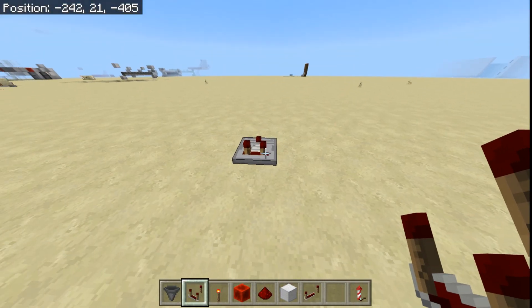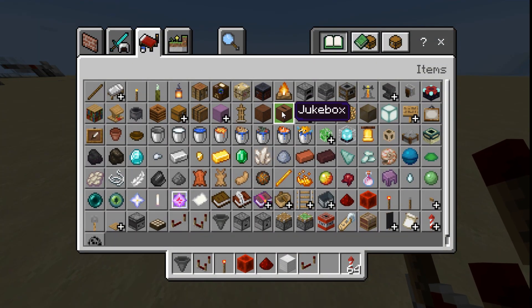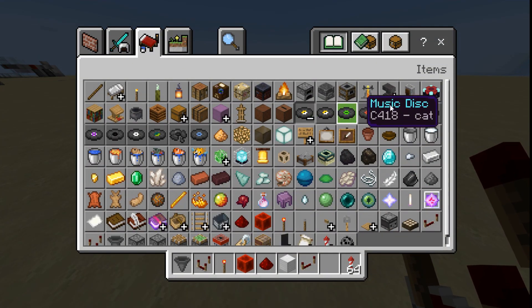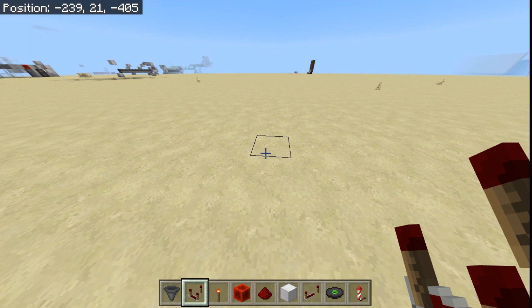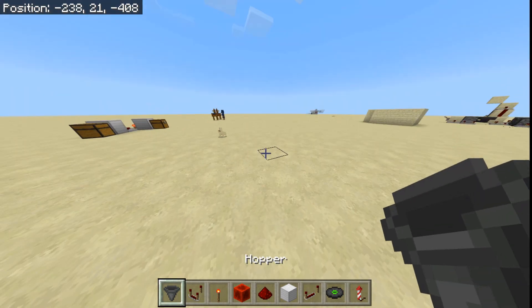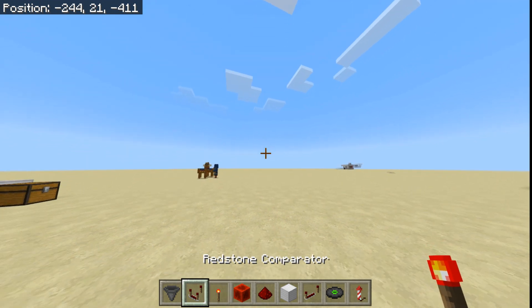That's pretty much it for the Redstone Comparator, although one quick thing about jukeboxes: the signal strength will be different for whatever type of music disc you play. For the sake of argument, I'm just going to play Cat, because Cat's my favorite — it's DanTDM's favorite, it's Mumbo Jumbo's favorite.